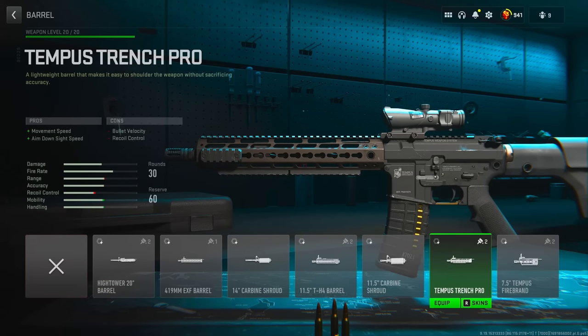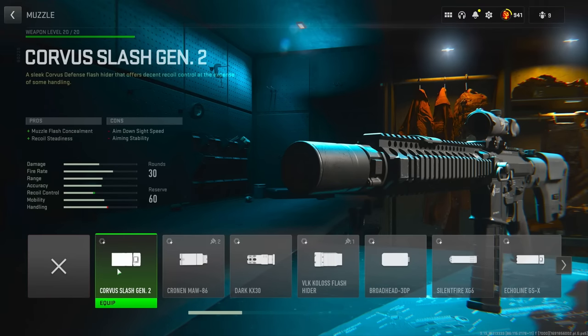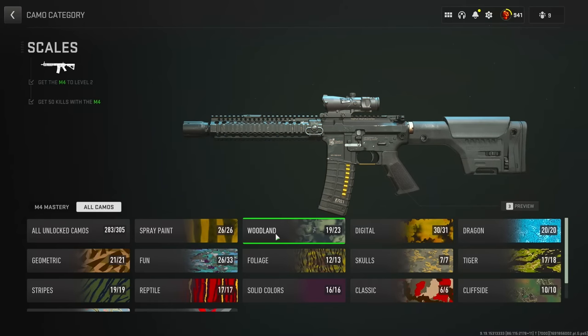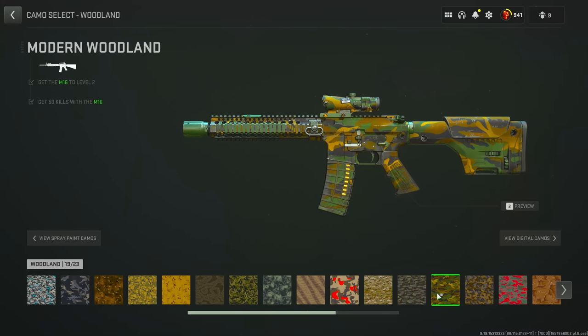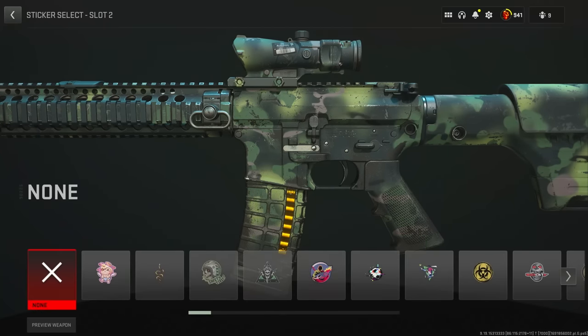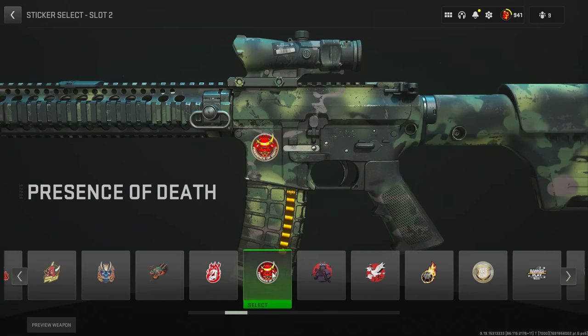For the barrel, Destro says you can use the Tempest Trench Pro but I think the TH4 is a little more accurate because it's shorter — though like the optic, it's entirely up to you. For the muzzle I'm using the Corvus Slasher Gen 2, but Destro suggests the FJX Fulcrum Pro — they're pretty much the same shape and size so either works fine. For the camo I'd suggest going to woodland; I went with the Green Woods camo unlocked from the FSS Hurricane, but Destro suggests Modern Woodland — either works. Then go to your second sticker slot and pick from a couple of options Destro suggests, or ones from Season 2.